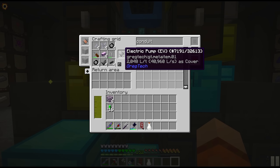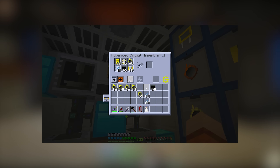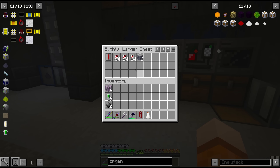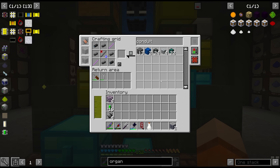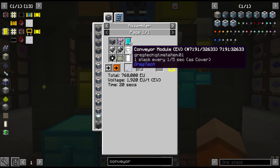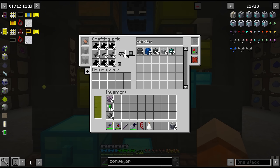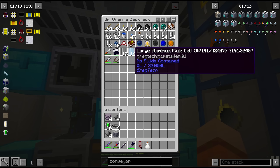Regardless of whether we go to Mars or not, I would like to pick up a new multi-block machine today. We are going to need some more EV components: four more electric pumps, some more EV circuits which I just finished crafting, a machine hull, twelve electric motors — four of those have to be converted into conveyors — and also a fluid: soldering alloy, which should be in our clean room. What we're going to pick up here is the multi-block ore drilling plant.